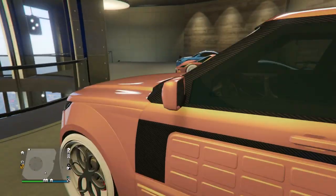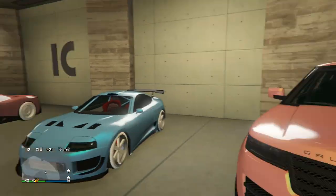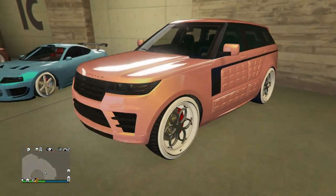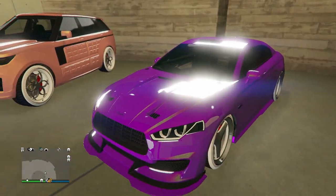Next up we have another Baller — the Baller LE Armor to be specific. He's got this rose gold paint job once again. I think this would have looked a little bit better on the regular Baller because I'm not a huge fan of the armor parts on the sides — it doesn't look as clean. He's got the white Bennies on it.